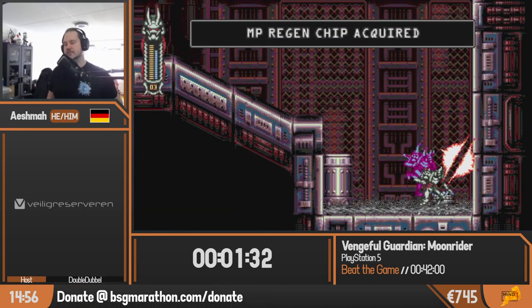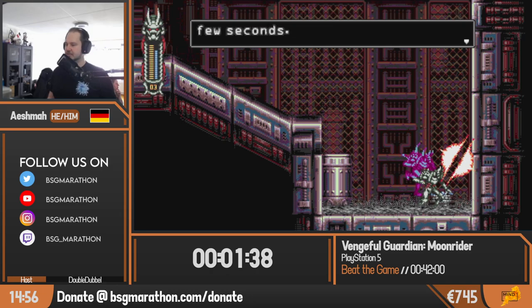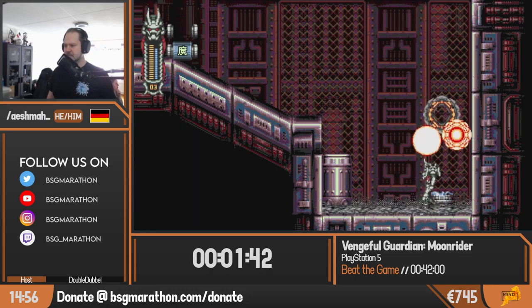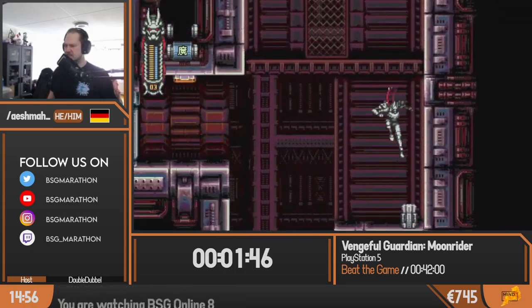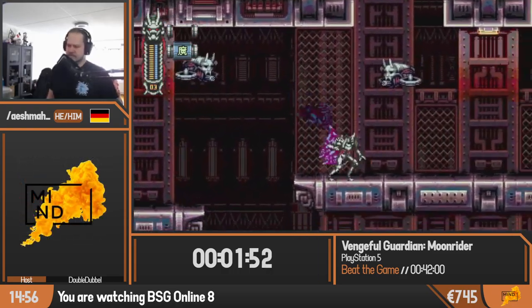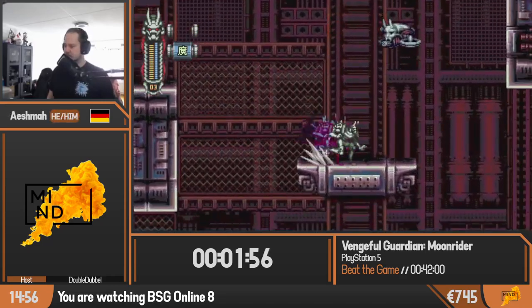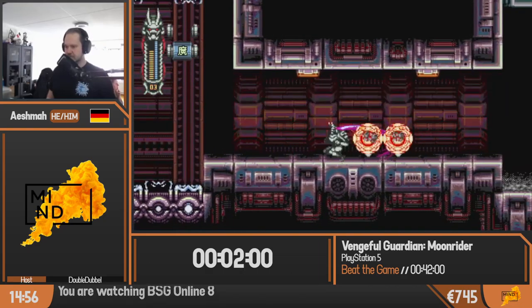Here we're going to pick up our first power chip, the MP Region chip. As you can tell by the name and description, it makes it so that you recover MP passively throughout the run — I think it's one point of MP every five seconds or so. You can see our MP bar in the upper left corner, the blue bar, and MP allows us to use our sub-weapons. At the moment we only have the moon spear, and we'll get more as we progress.